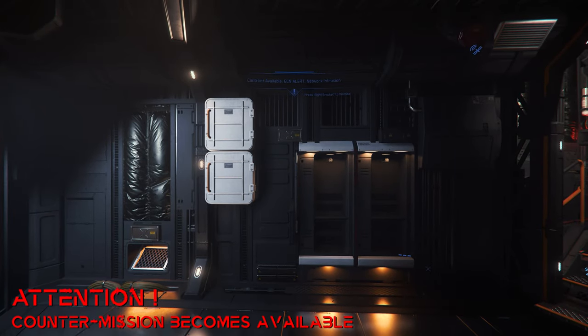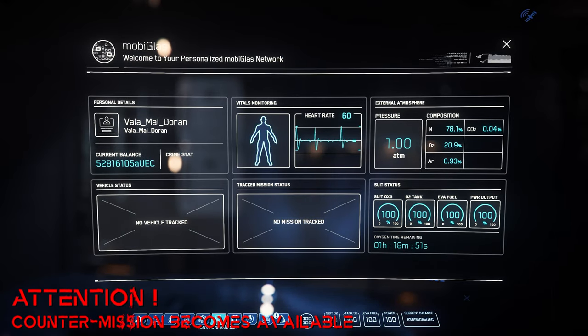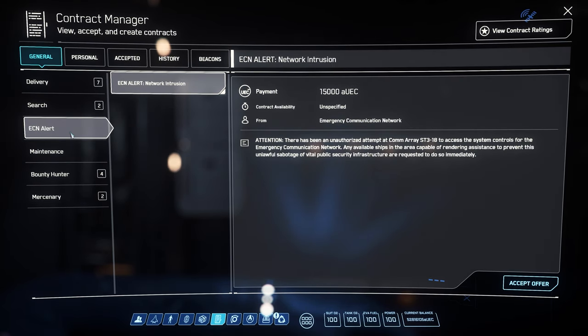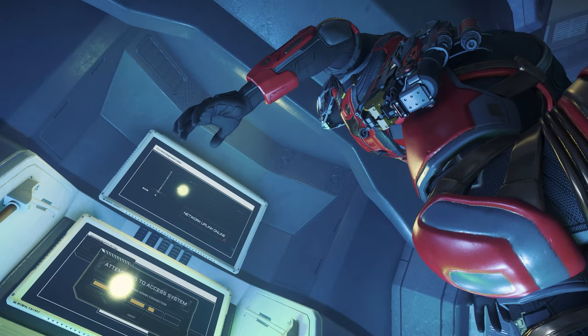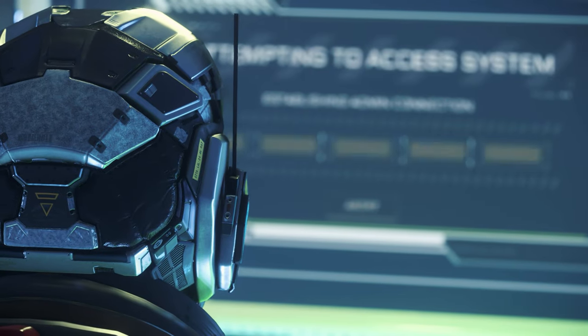However, all other players receive an active mission in their contract manager as a result of our hacking attempt, according to which they are to thwart our hacking attempt as a mission objective. And here it can be worthwhile to have a friendly player in the team who can accept this mission and support us in the hacking attempt contrary to his mission.